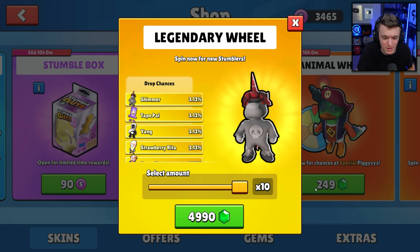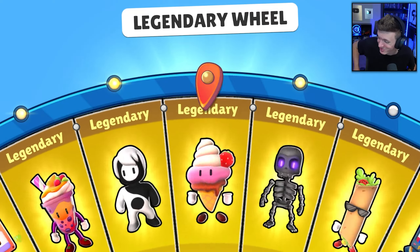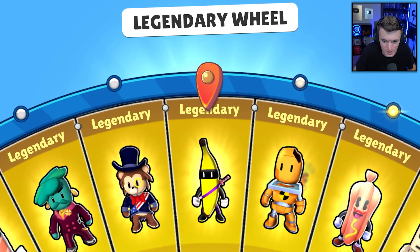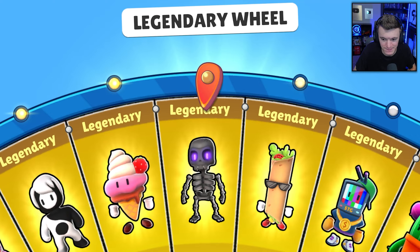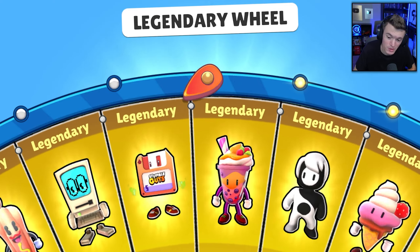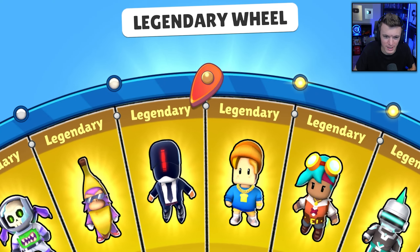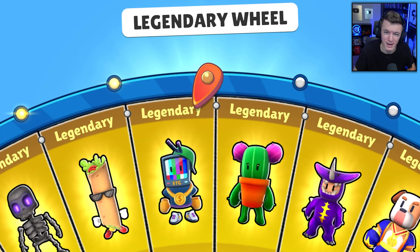There are still some skins in this wheel we don't have, so we're going to keep spinning. It's twenty dollars for ten spins so we might only do a few more. Sashimi - got that one right away. We want Mr. Bush and Red Envelope Guy. No Signal again - now we've got two! Boxer - good skin.